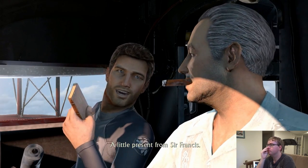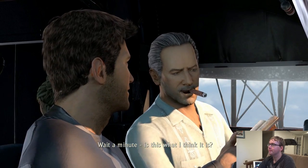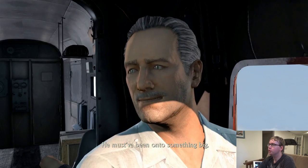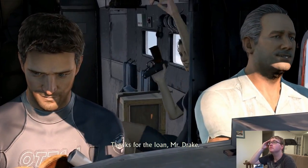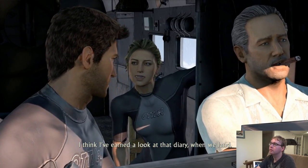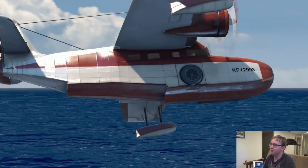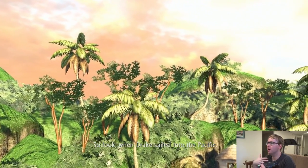"Little present from Sir Francis." "Oh, so you found the coffin." "Wait a minute — is this what I think it is? Drake's lost diary!" "He faked his death, just like I said, Sully." "He must have been on to something big." "Yeah, well, let's just keep that between us." "Thanks for the loan, Mr. Drake. I think I've earned a look at that diary when we land." Nathan's just like — what diary?